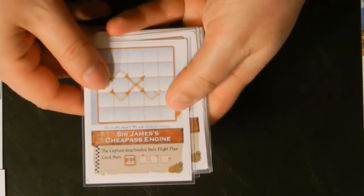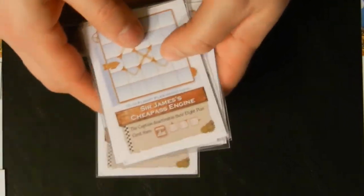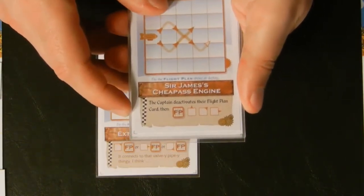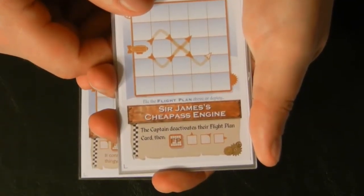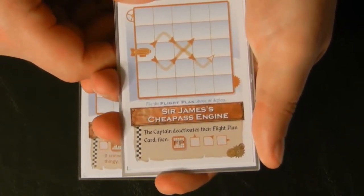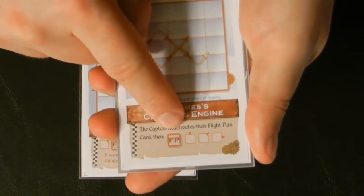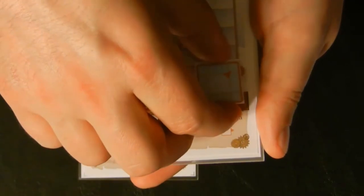Let's talk about cards. Any card may be played on any player. Sometimes even a really good card could be played on an opponent because even though it's good, it's going to mess up their flight for the turn and that's bad. A very common thing for cards to do is to add more movements to a captain's flight plan. Sir James' cheap-ass engine, for example, adds three movement behind a player's flight plan — that's what FP here stands for, flight plan. The game comes with handy chits that you can use to add to your flight plan.